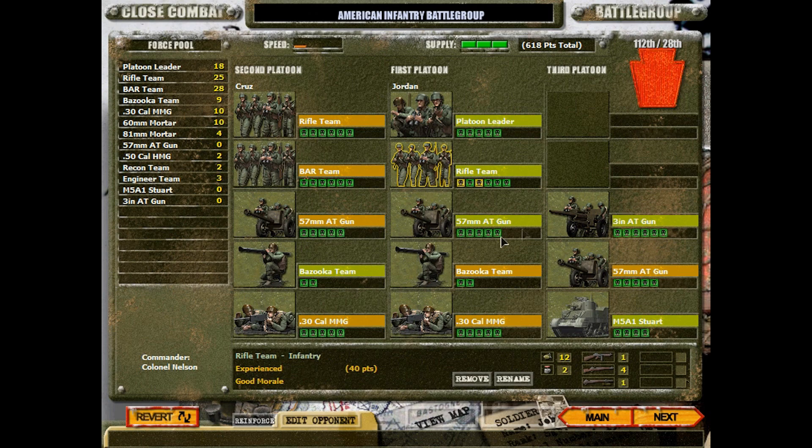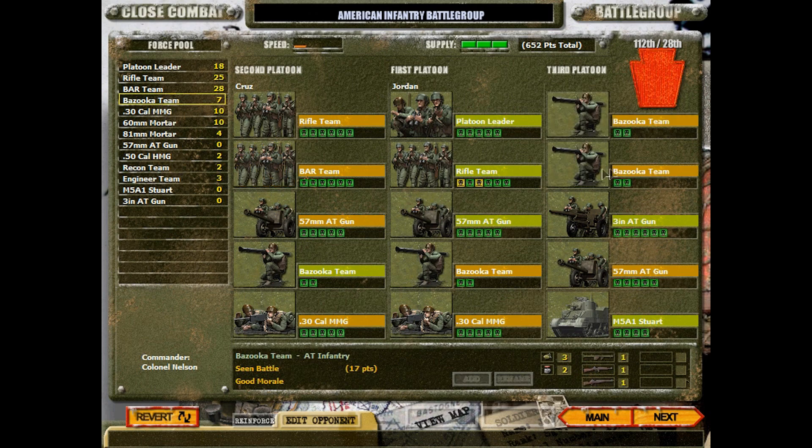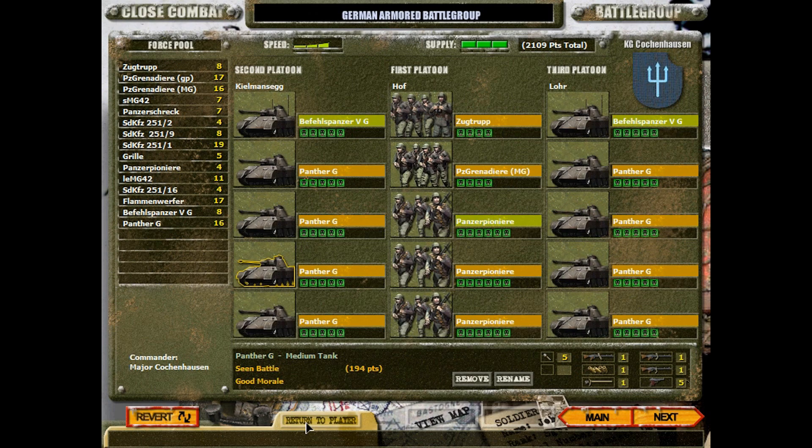The rifle team has some injuries but they are experienced, so maybe I keep them. Bazookas, tactical teams, BAR, rifle, rifle platoon leader - that's probably more than plenty. We've got a couple of bazooka teams in here, and we have one anti-tank gun. This one is experienced now, so that's good. This is the only 3-incher we have - the other ones are light anti-tank guns. Yeah, this could be difficult, but we're of course going to give it our best.